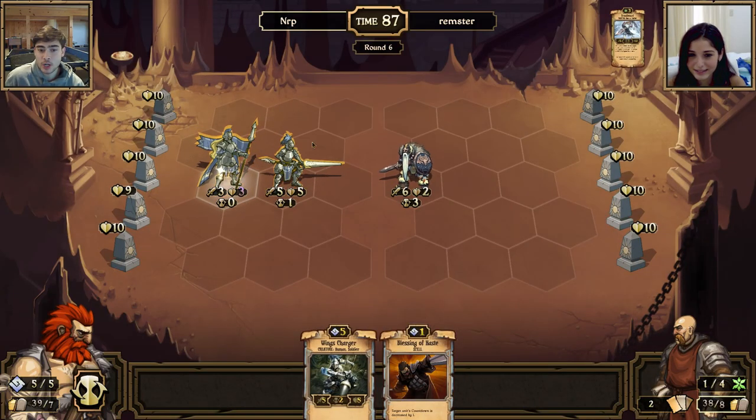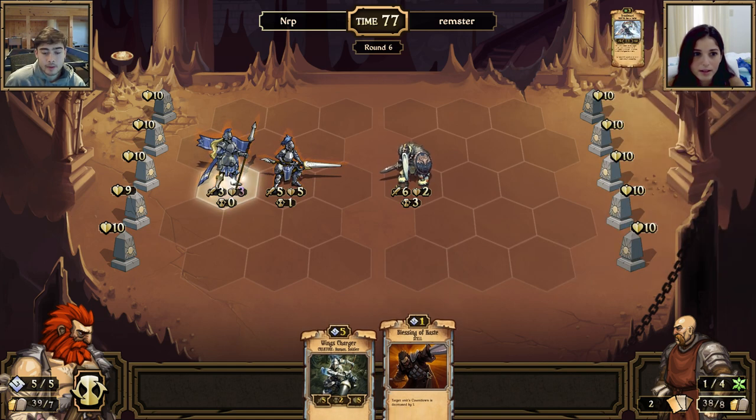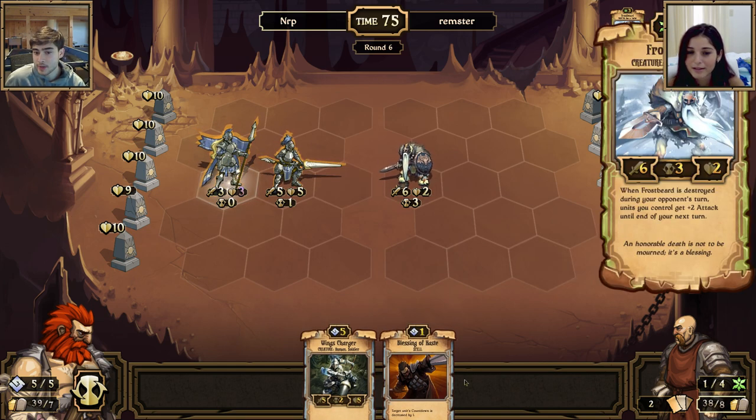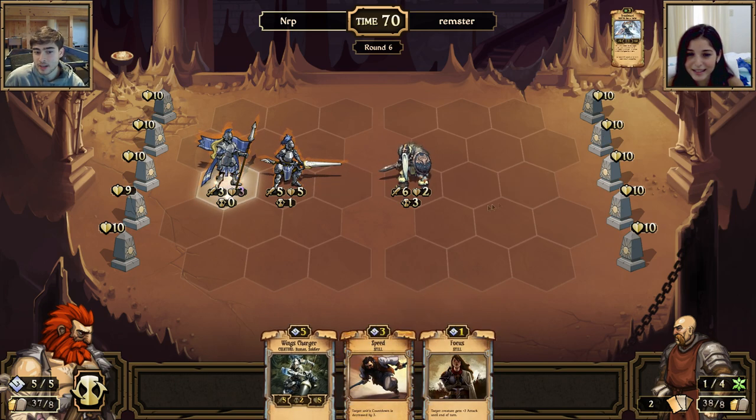That structure I had — its ability was that when you destroy it, your unit goes back to your hand. That's probably why you got your outcast rebel back. It was also pretty silly to put that frostbeard right in the middle, because I can't move my wings captain, so it's just going to attack it and kill it. Whereas if you put it anywhere besides the middle row I wouldn't be able to kill it.